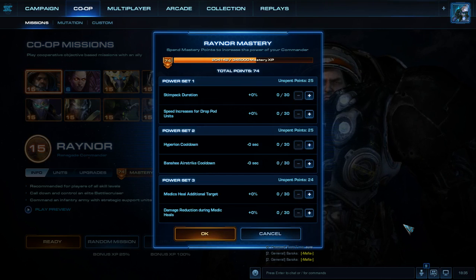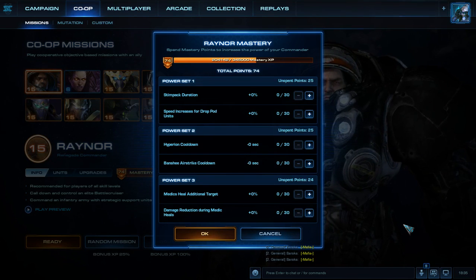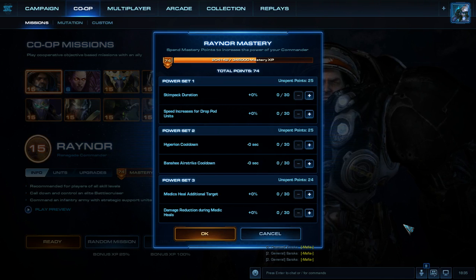He's got three power sets. Power set one has Stimpack duration and speed increases for drop pod units. For power set two, we have Hyperion cooldown and Banshee Airstrike cooldown. For power set three, we have Medics Heal Additional Targets and damage reduction during Medic heals.